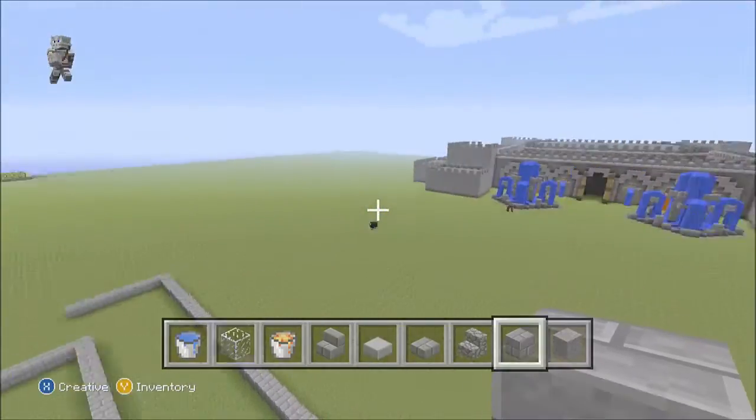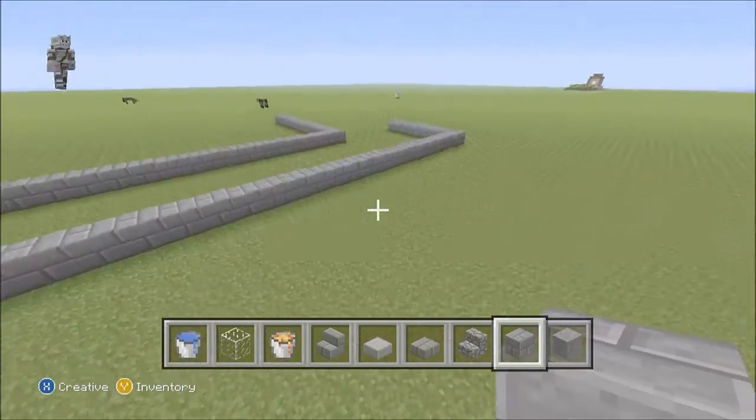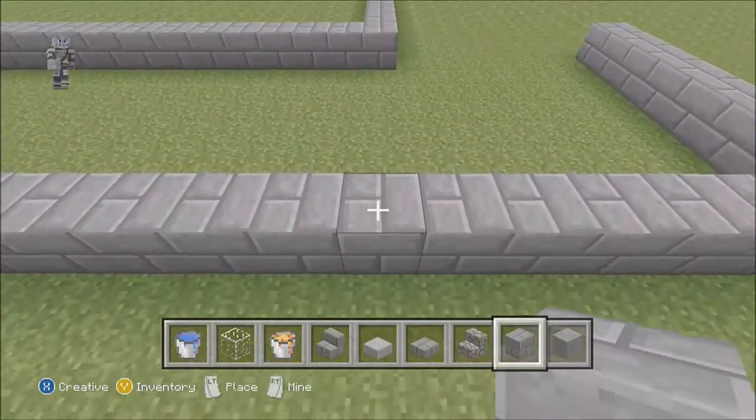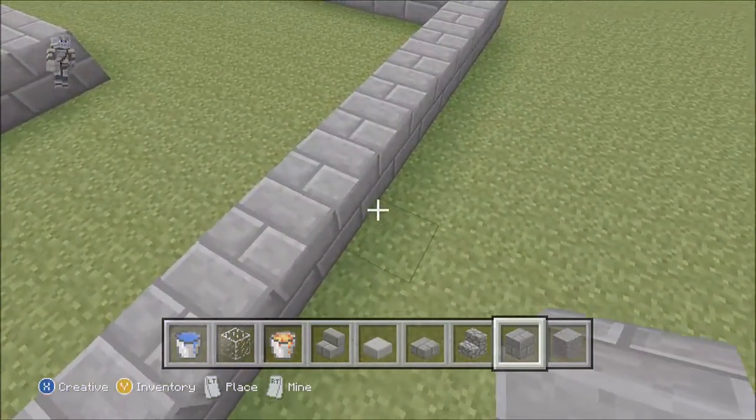For the wall, for these towers, you really just want to go out. So where you did this block, in line with that, exactly in line - don't get rid of the block, my mistake.